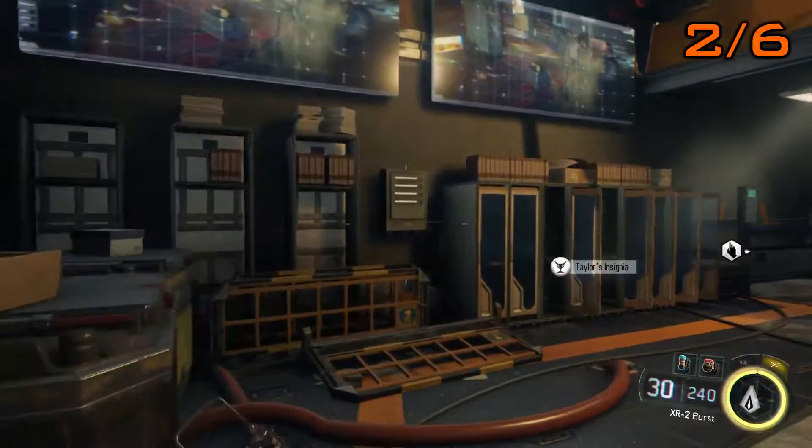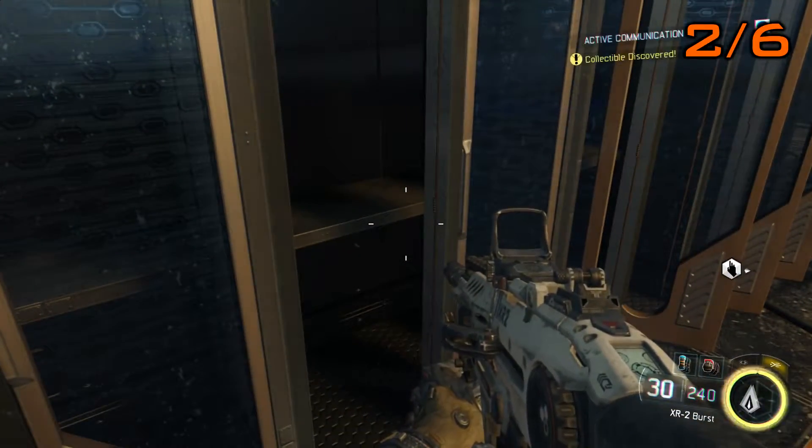Number two will be as you're exiting the vents. You'll breach into this room, kill all the enemies, and then head to your left hand side and find the collectible in the first open locker.